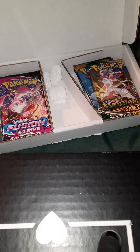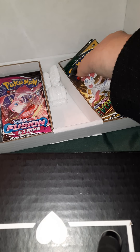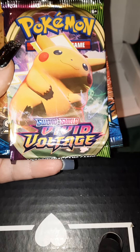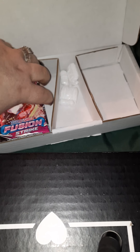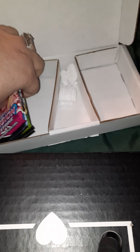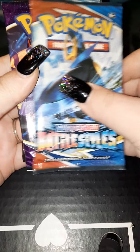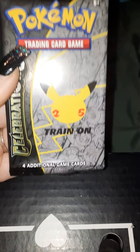Opening this — I did pre-cut it before — let's see what packs we get. I do get 10 packs. I got an Evolving Skies, a Sun and Moon, a Vivid Voltage, a Battle Styles, and another Sun and Moon. Usually I get a code card but I'm not seeing one in here — I either get a code card or a coin, but I'm just not seeing it. I also got a Fusion Strike, another Battle Styles, a Chilling Rain, another Vivid Voltage, and a Celebrations.